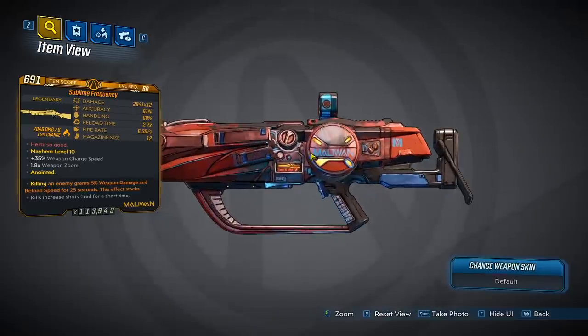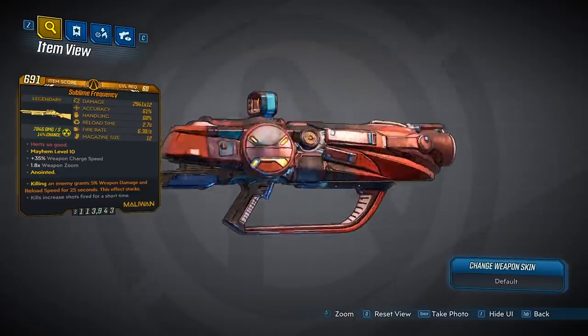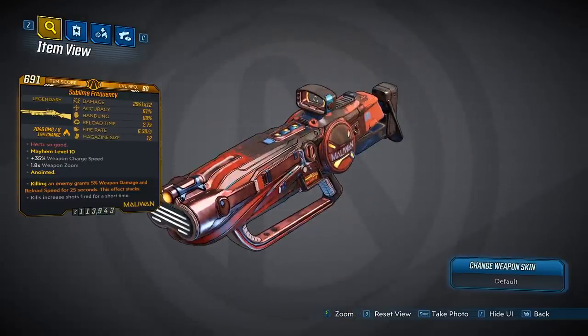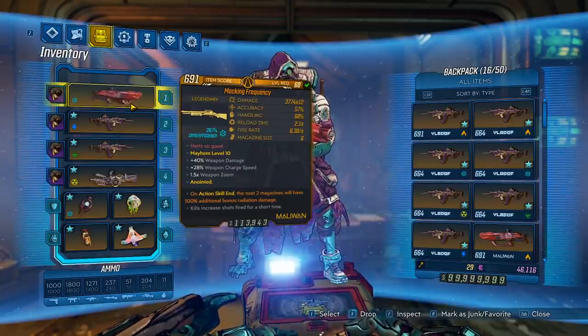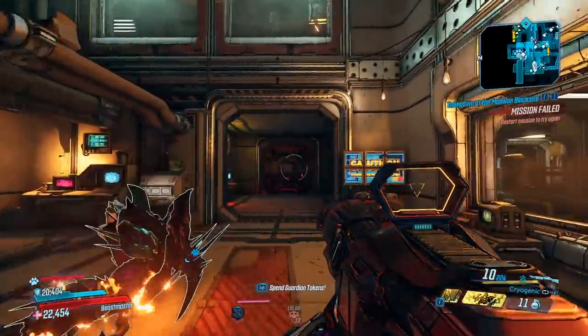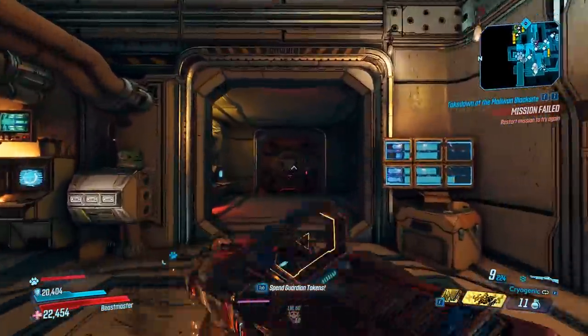So the gun looks pretty good, I do like it. It's your typical Maliwan shape, and it has a red and black finish — it's almost like a blood splatter on the gun. Also, I do want to point out this gun can be x2/4, but it will consume 2 ammo per shot. So this gun is a Maliwan, which means it does have a charge time, and when you shoot it, it's going to shoot a circle of bullets with one in the middle.